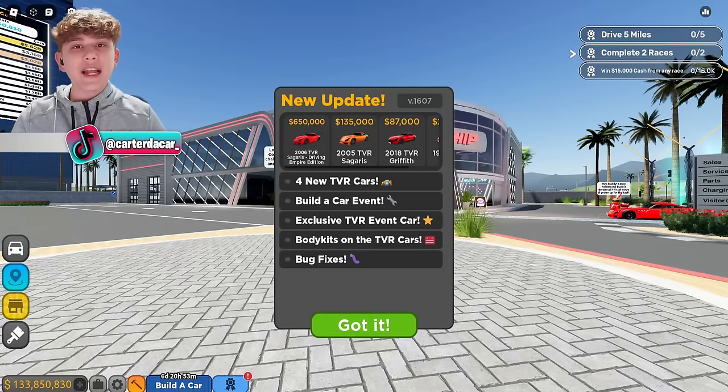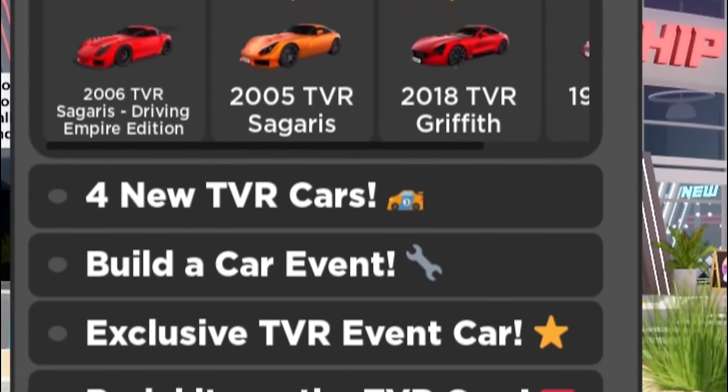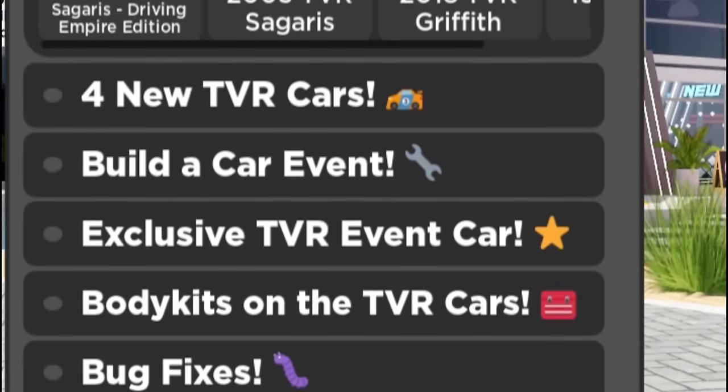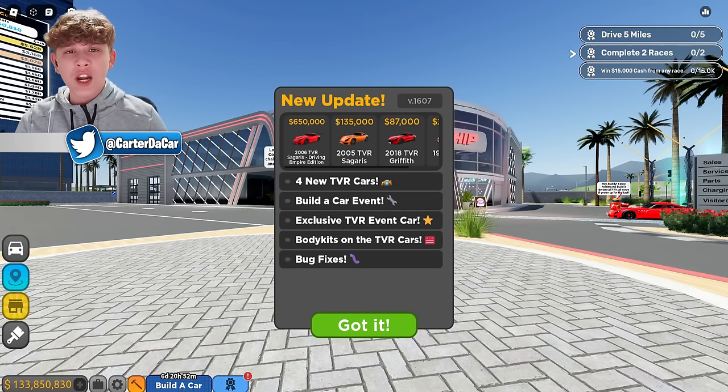There is a brand new update inside of Driving Empire. In this update, we have four new TBR cars, a build-a-car event, an exclusive TBR event car, body kits on the TBR cars, and some bug fixes. Before I show you guys all this, make sure to subscribe and drop a like on this video, but without further ado, let's get right into it.